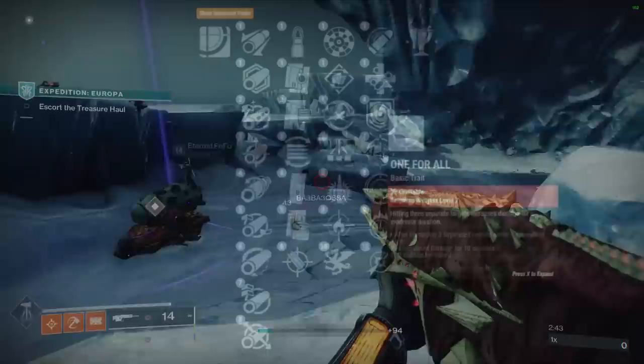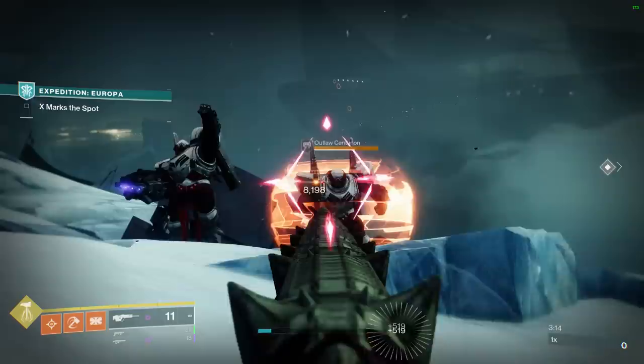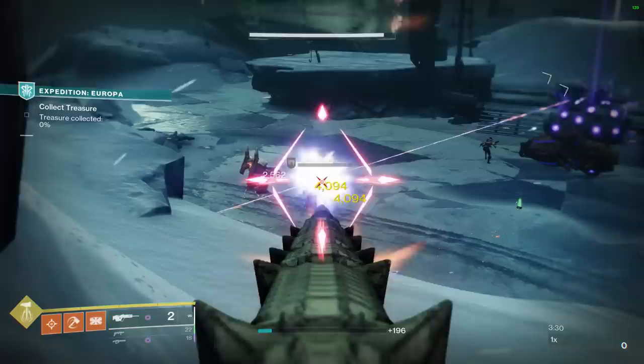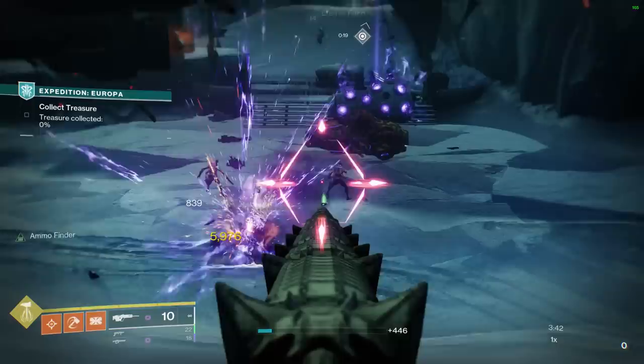It can also get One for All — one of the best PvE damage-increasing perks in the entire game. Hit three separate targets, you don't even have to kill them, and you get 35% more damage for around 10 seconds. This weapon is craftable, so you can have enhanced Explosive Payload to also increase accuracy, and enhanced One for All so it lasts 11 seconds. One extra second might seem small but it can result in securing a kill. One for All is even easier to trigger because Explosive Payload spreads damage — shoot a group of Thrall and you'll likely get three hits instantly.